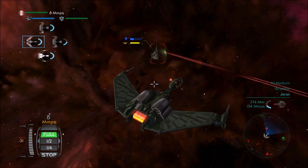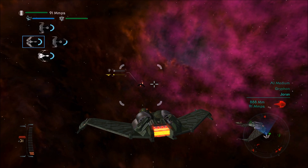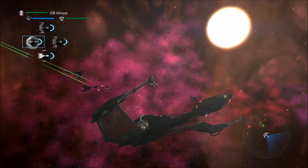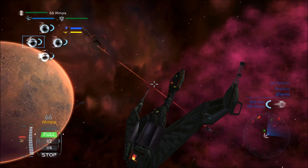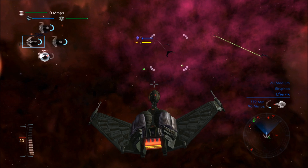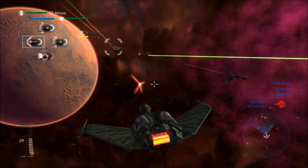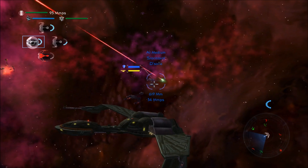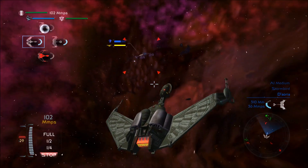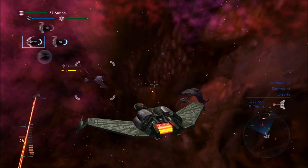Looks like no one really has a really powerful ship. Let me get him — awesome. There's another Gryphon over here. He's not able to take out his shields yet. Come on, get his shields down — there we go. We have a hostile Stormbird this way; looks just like a D7. Everyone target this — there we go. I just lost my Brel. It's not good.